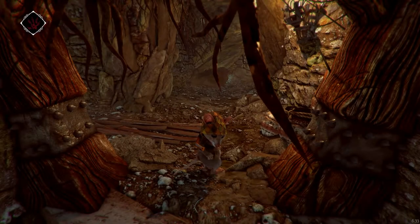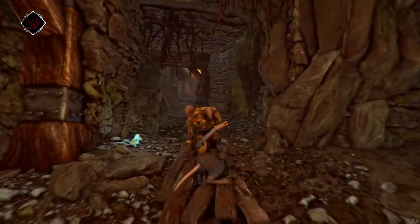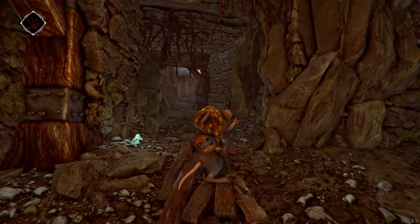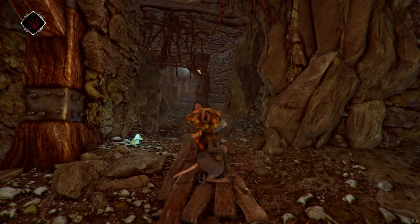Welcome back to Ghost of a Tale. We left off having given Faustus the spider venom. They're going to use that to make us an anti-venom potion, but it's going to take about four hours, so we're going to have to come back later.